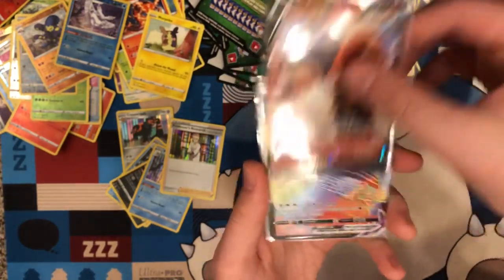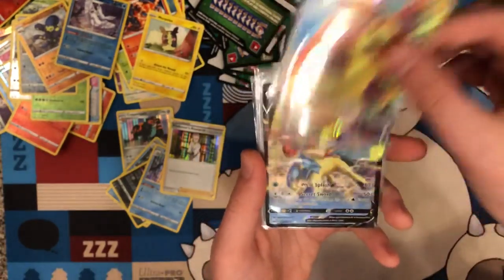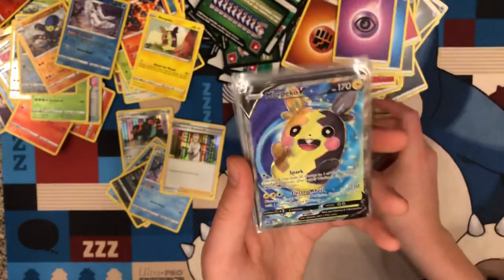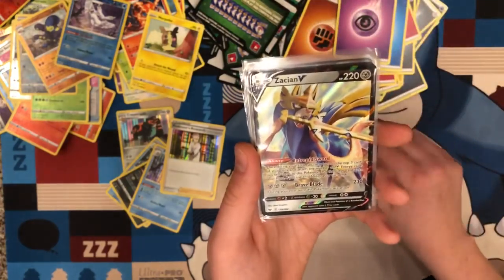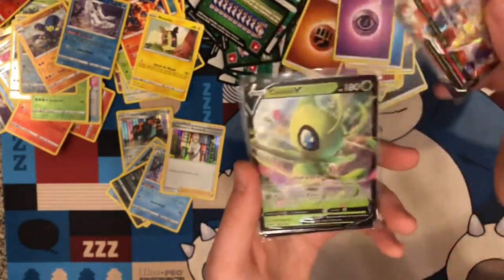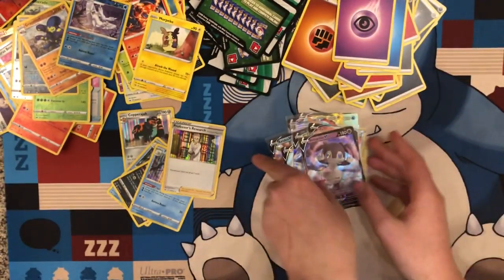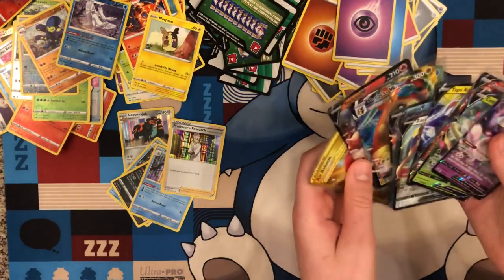Gold Air Balloon, Torkoal V, Lapras VMAX, Morpeko VMAX, Keldeo V, Morpeko V, Full Art Zacian V, Tapu Koko V, Zamazenta V, Celebi V, and Indeedee V. Eleven pulls? Yeah, I'm pretty sure it was eleven. Wow, okay.